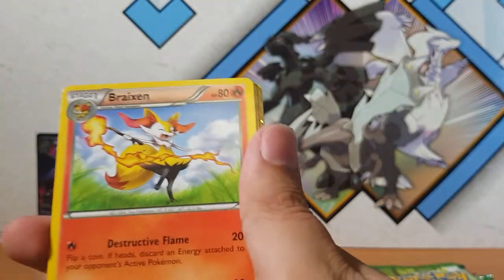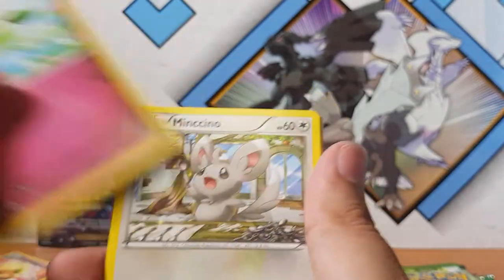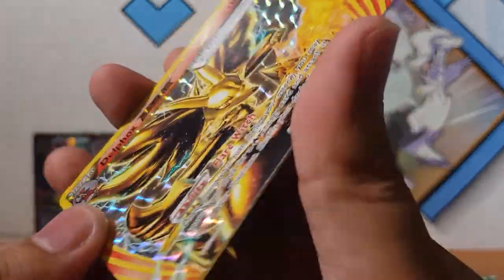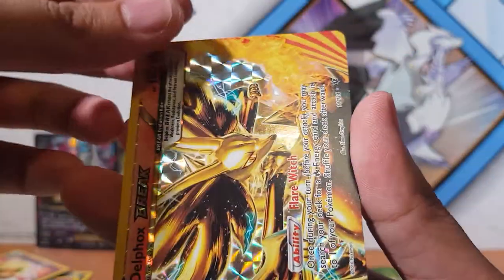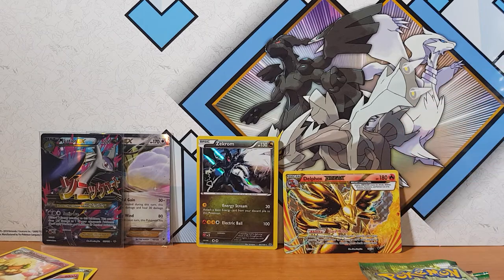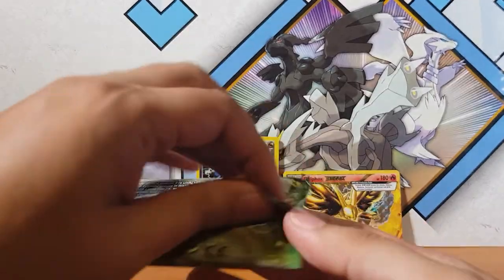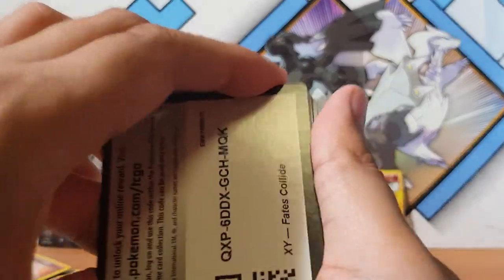Let's hope this holds something for us - because we deserve it, as the hyper rare hunters! Oh there we go - Aurorus BREAK! Damn, it's been a while since I've seen these BREAK cards. Awesome. And for the rare we have a normal Zygarde. So not bad guys - we've got a BREAK there! Down to our last pack and so far the packs have been good. Considering they are about the same price, I am going to buy more of these tins.